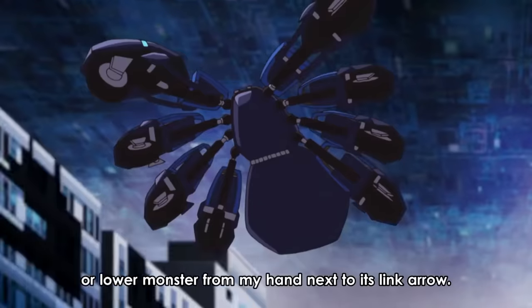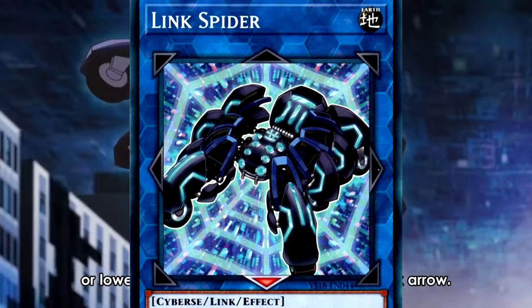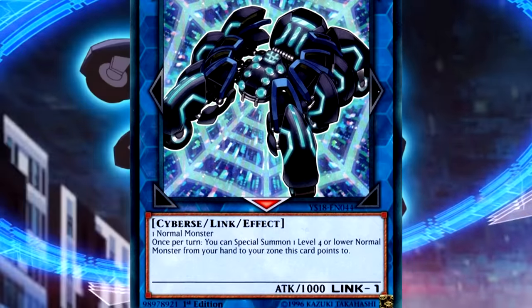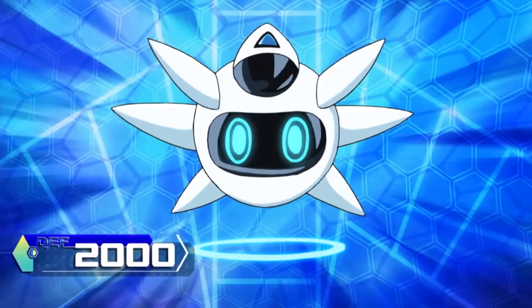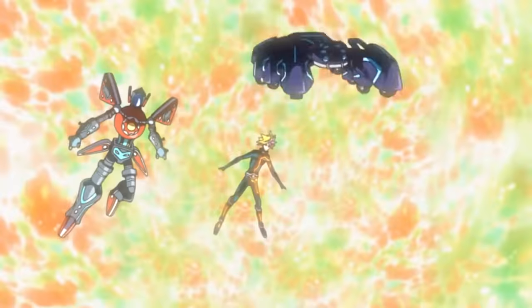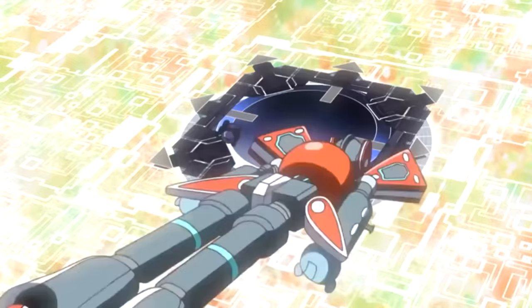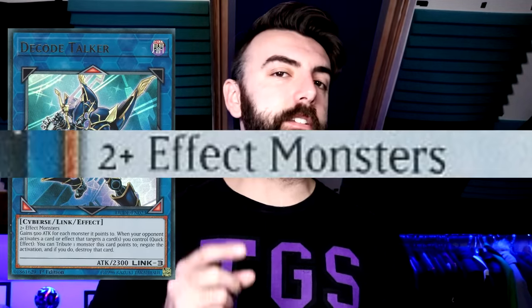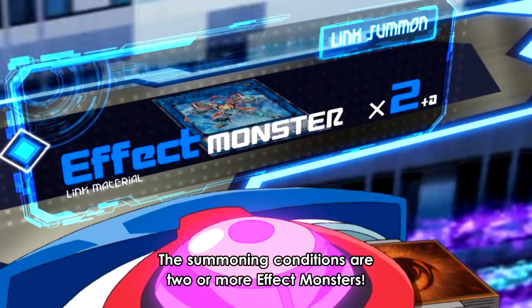Link Spider can only be summoned by sending a normal monster to the grave. He activates its effect to special summon a level four or lower normal monster from his hand to a zone it points to — he summons another Bitron. Playmaker then sends Draconet and Bitron to the grave to Link summon his Link 2, Link Bumper. He then sends Link Spider and Link Bumper to Link summon his Link 3 ace monster, Decode Talker. Decode Talker specifically requires effect monsters, which is why he couldn't use his normal monster for the summon.